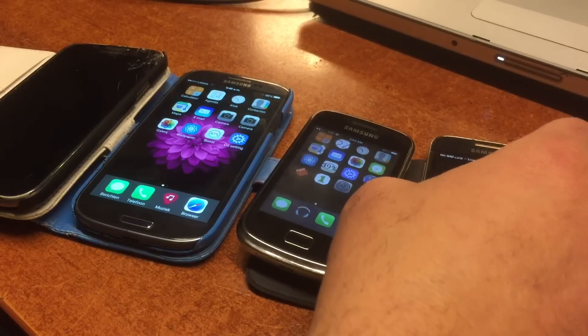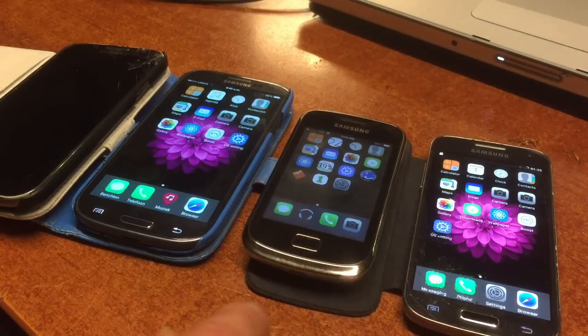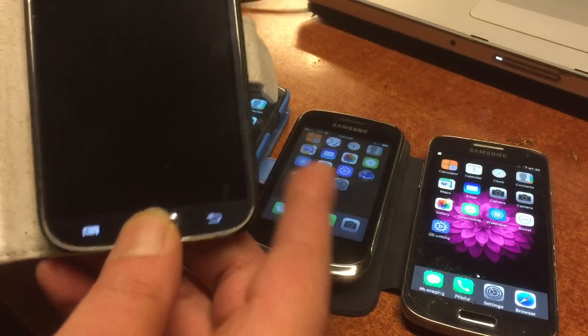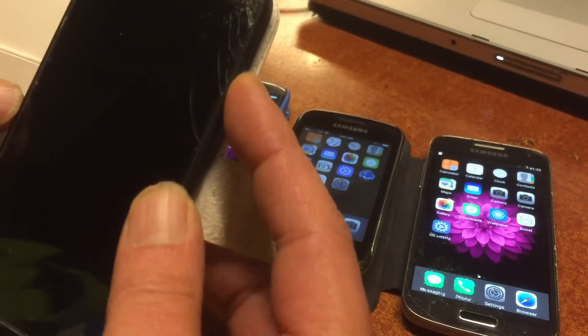They all run the same CyanogenMod. The backgrounds on Jelly Bean, Android 6, KitKat — it's all the same. And only my S4, you can see it's still — I don't know what it's doing. It's a crazy phone.